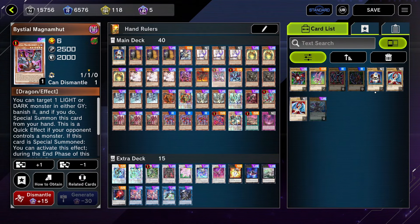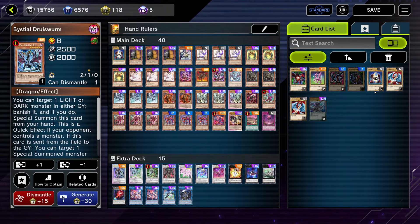Bestial Magna Hunt can add any Dragon during the end phase — that's reason enough to run it. One of the big things I did in this build was cut down on the Bastial engine a ton; I just found more success without as many Bastials, as weird as that sounds. Magna Hunt is the only Bastial I'd ever run, and I'm putting in Bastial Druid's Worm just so Magna Hunt has an end phase search target — a disruption being Druid's Worm. Other than that, I don't really like the Bastials too much, but they are quite powerful.